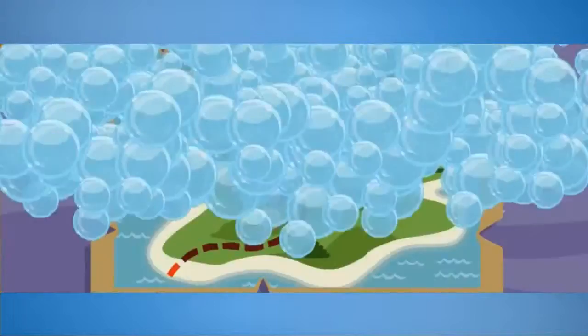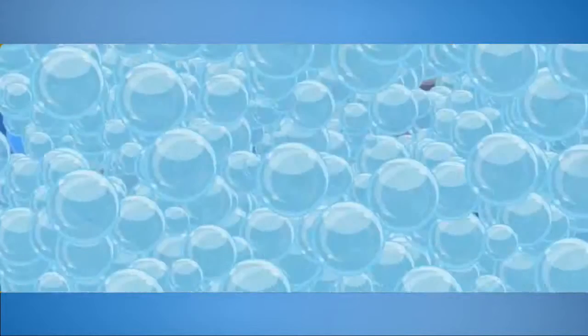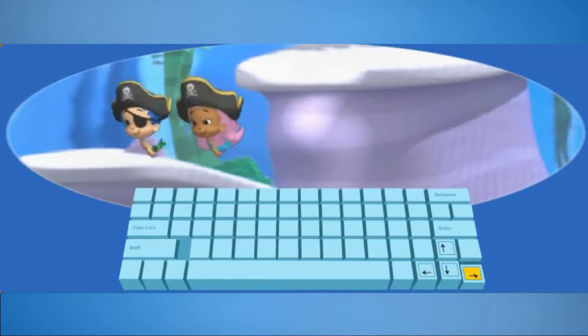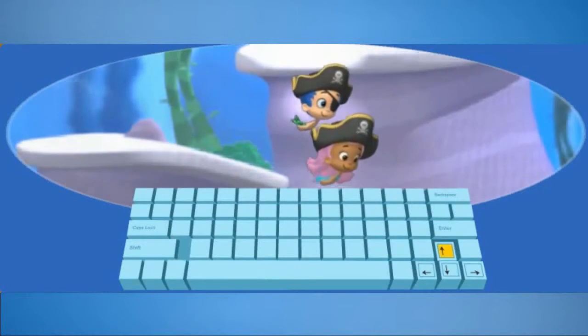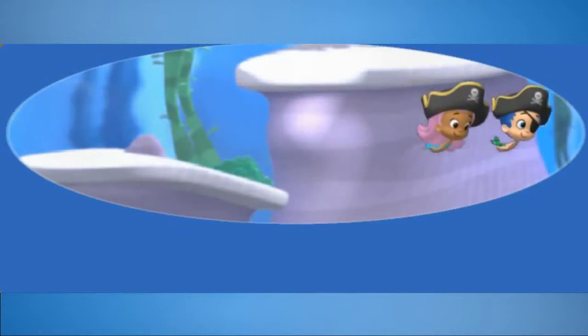Look! Yo-ho-ho and away we go! First, we need to go over Spyglass Peak. Press the right and left arrow keys to move Gil and me forward and backward. Press the up and down arrow keys on the keyboard to move Gil and me up and down. Be sure to collect all the pirate gold coins.